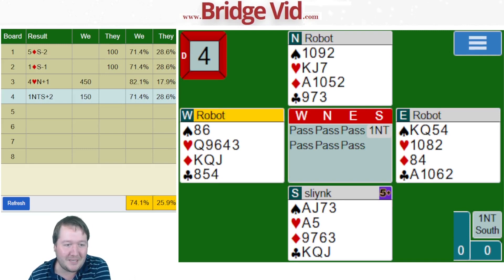For anyone who doesn't know what the beer card is — it's a little side game you can play with your partner. If you win the final trick with the seven of diamonds when it's not trumps, they owe you a beer. That's what I was talking about. Tracking at 74% — going well.